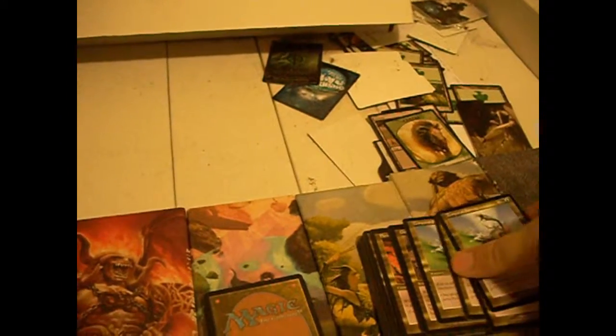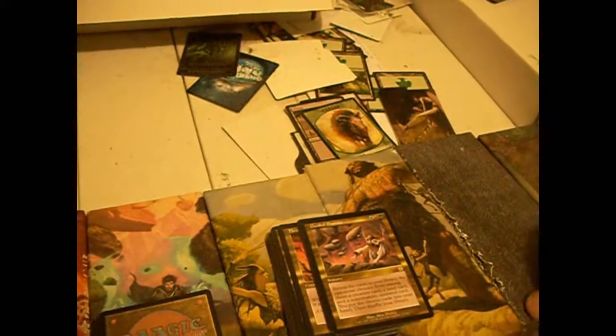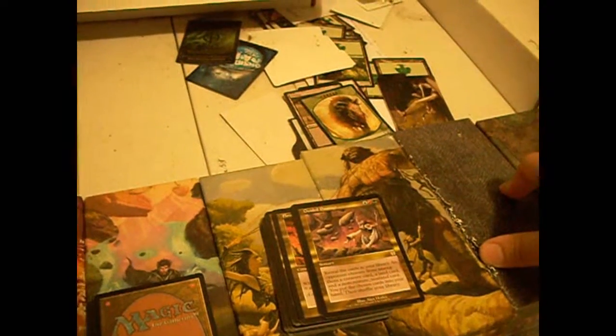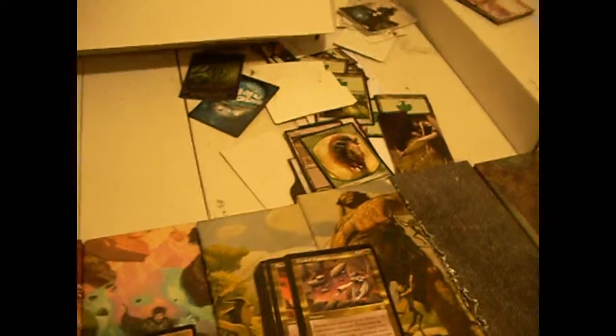Temporal Spring — colorless green-blue sorcery. Put target permanent on top of its owner's library. That will slow people down — that's a massive tempo hit. Guided Passage — blue-red-green sorcery. Reveal the cards in your library. An opponent chooses from among them a creature, a land, and a card that is neither a creature nor a land. Put the chosen cards into your hand, then shuffle. I wonder what would happen if you just played a deck with four Guided Passages, a bunch of creatures, a bunch of lands, and some planeswalkers. That'd be nice.